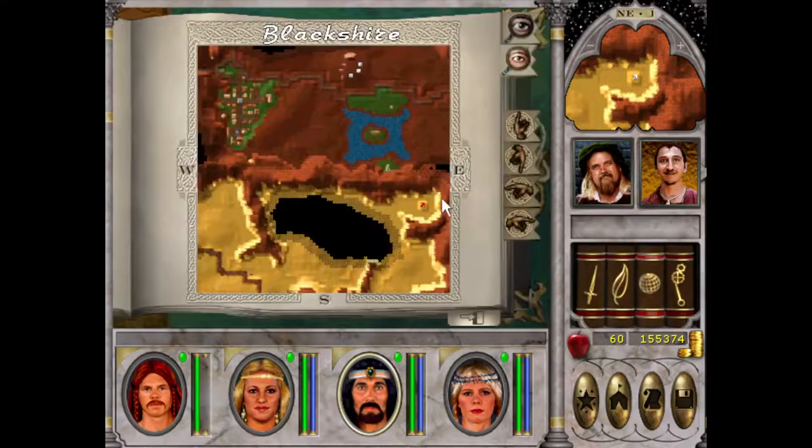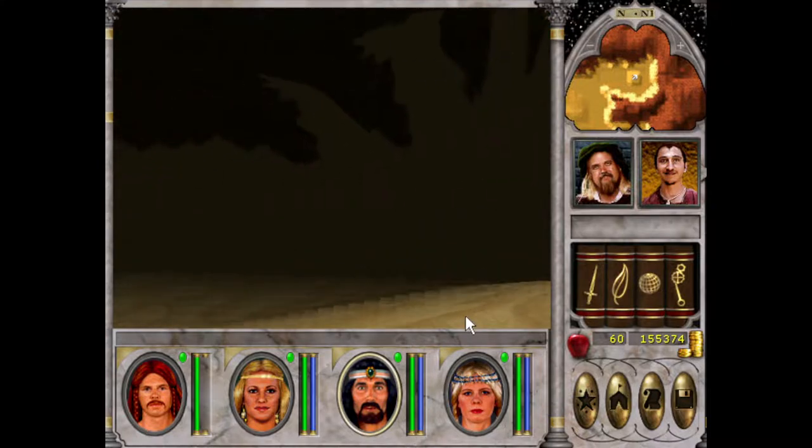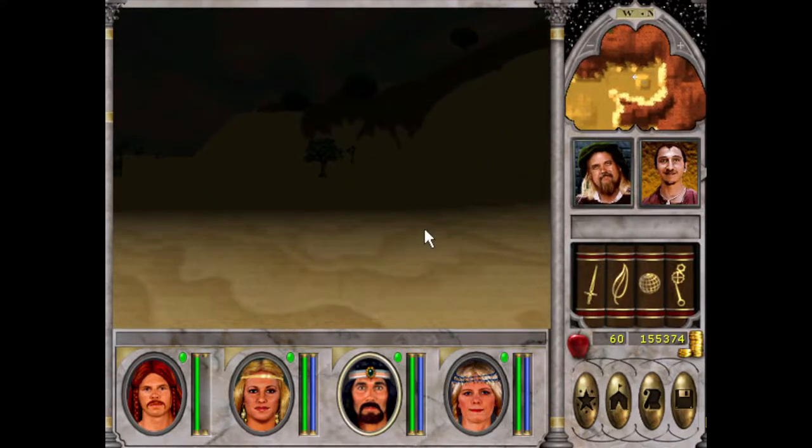Yeah, so we cleared out the surrounding edges of the desert here. We also went up there and killed some werewolves. That brought back some memories - the Lair of the Werewolf, whatever it's called. I don't remember anymore. But yeah, so we'll continue off here.